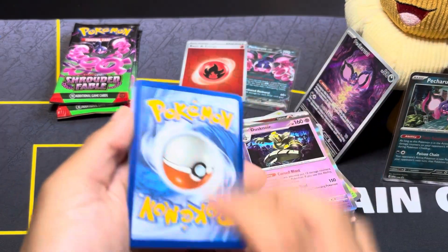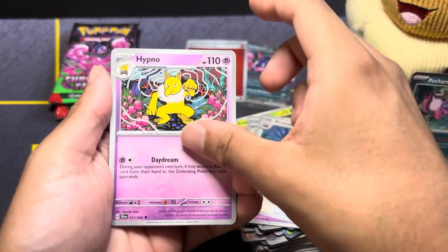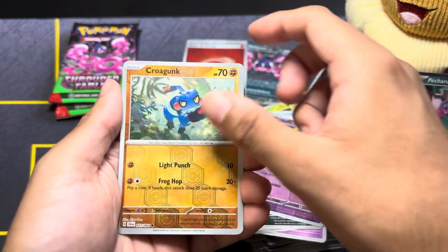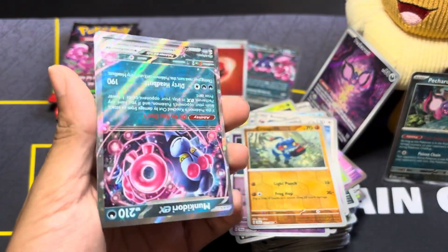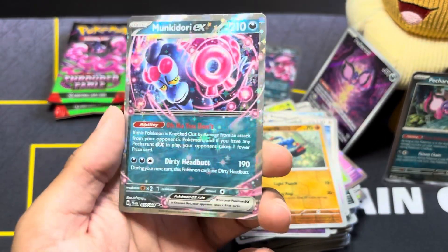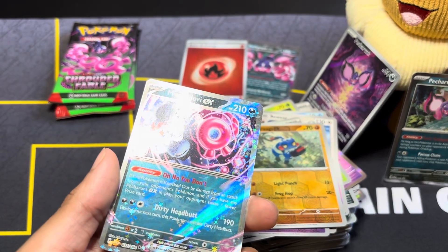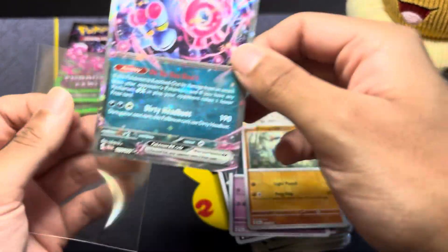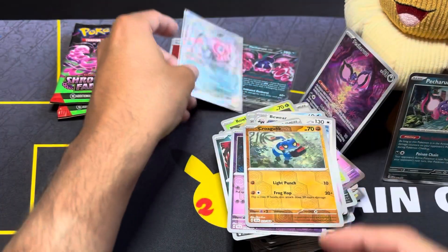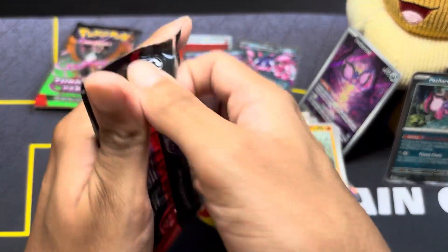Fire Energy holo — I'll take that. Next pack: Ralligas, Dustflaps, Beware, Hypno, Colorist Tenacity, reverse holo school, reverse holo Croagunk, and — upside down — Munkidori EX! At least we finally got something. I can't recall if we've pulled any of the regular EXes for the Loyal Three including Pecharunt, so this is another one. If we pull the other two we'll have the full group.